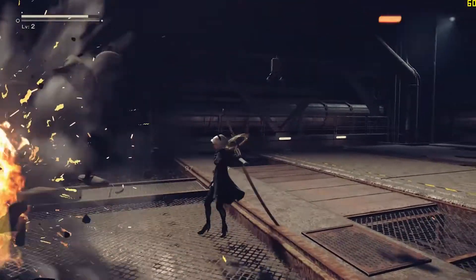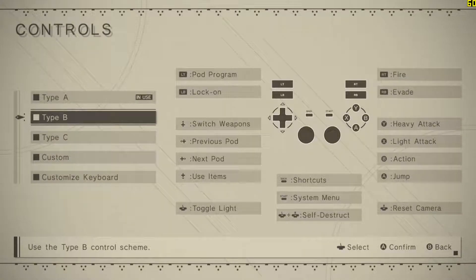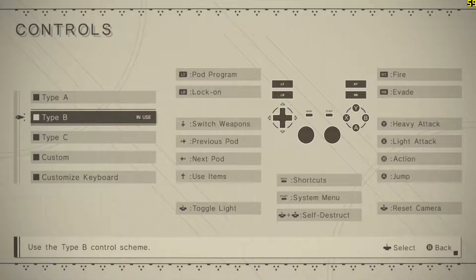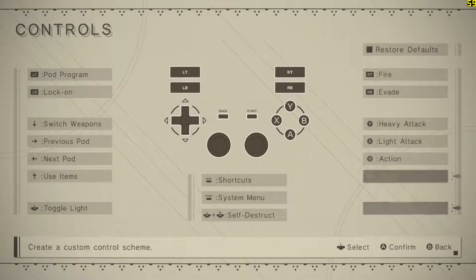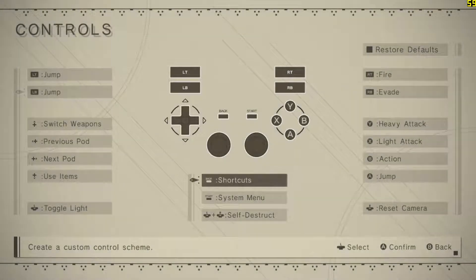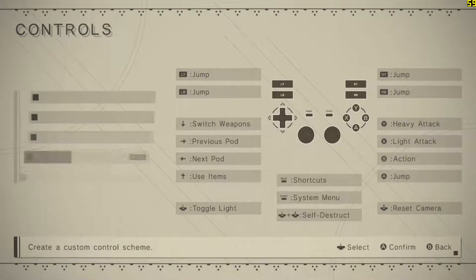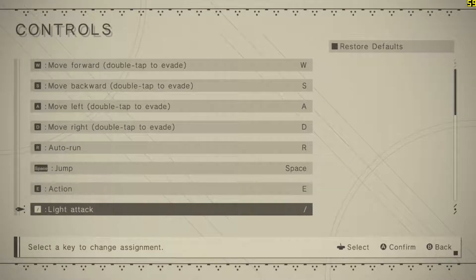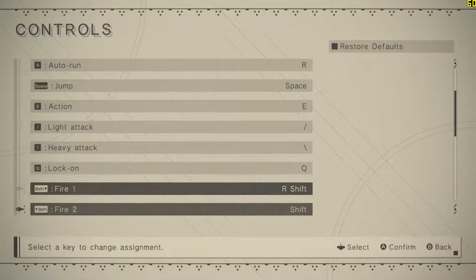While support for individual controllers might not be a strong point, the options for controller mapping are good. There are three different mappings already in the game, and when you change these mappings the button prompts change with them. You can also remap any function except movement and camera controls to any other button. For keyboard and mouse, it works as you'd expect — WASD for movement, mouse for camera controls. All functions can be remapped, and you can change the camera and movement controls, but you can't change the attack keys, which are always mapped to left and right click, and you can't map functions to extra mouse buttons.